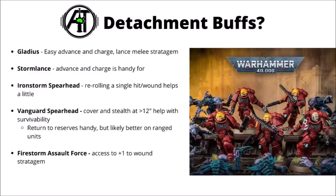For detachments, they make good enough use of a bunch of rules, though nothing enormously standout. I'd say the things that allow Advance and Charge are some of the best — like the Gladius or the Stormlance — really quite nice for a slow unit that ideally wants to be in melee, adding significantly to their threat range. The Iron Storm could be handy to re-roll a single hit or wound on a Power Fist or Thunder Hammer. Vanguard Spearhead could give them a bit more toughness at range. The Firestorm Assault Force's plus-one to wound could genuinely be fairly fearsome for allowing them to punch up, particularly combined with the re-roll wound rolls.